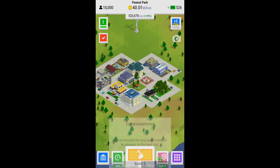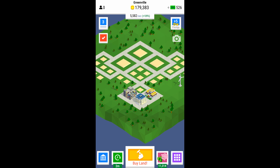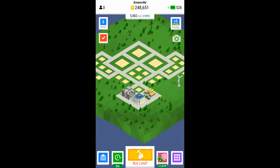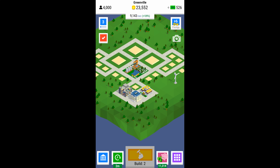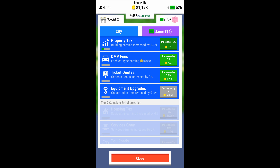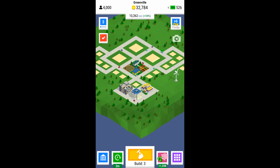We've upgraded all the buildings and filled all the plots, so we can move on to level three. The only new aspects are a new tier of research and these big lots. Some players suggest upgrading the large lots first — I think that makes sense for the fastest upgrade path, but it's hard to test empirically. You can get small lots going quicker because you'll have money to buy them, versus waiting around for your first large lot. So it depends whether you want to get going quickly or wait for the big upgrades.